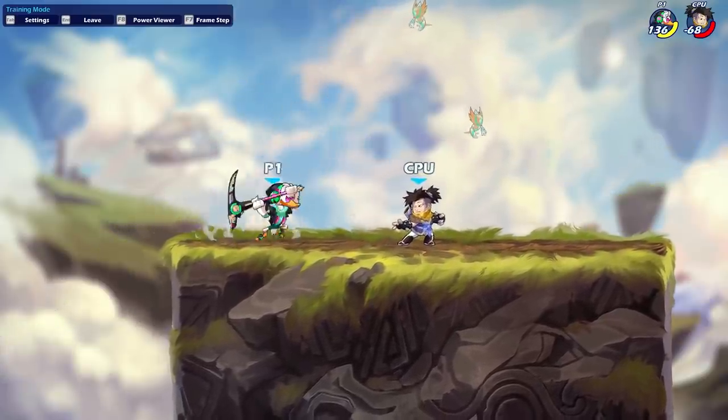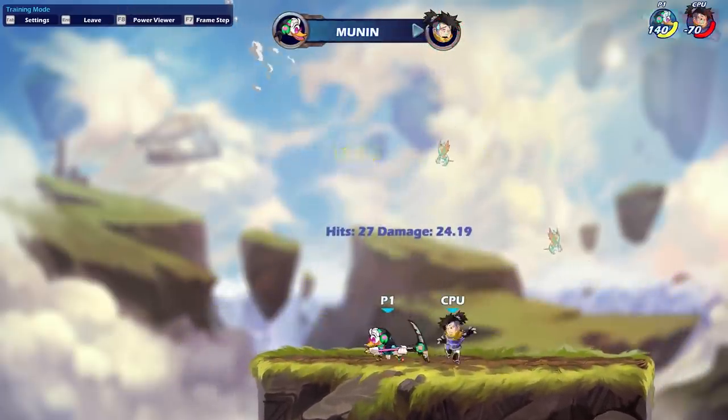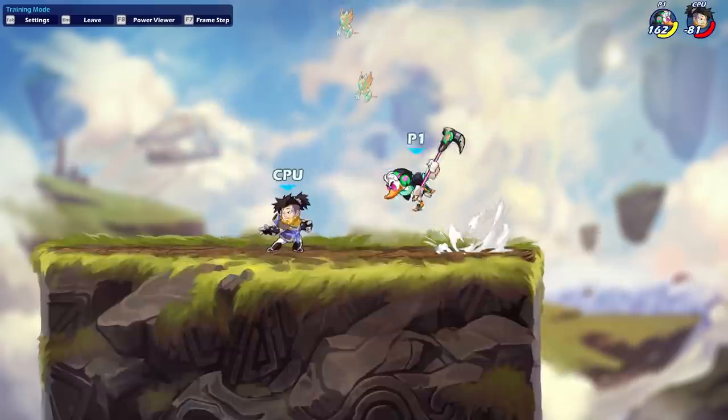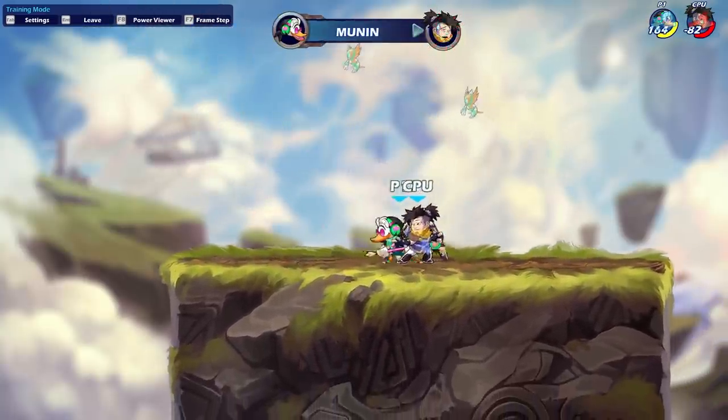Overall, you can cover a bunch of dodges with this move. It's really prime real estate for Scythe because you're hitting people into the air and then you can cover the same area. Be careful though, this move is quite finicky. You might find yourself overshooting or undershooting a lot because of the momentum properties. If you are looking to pick up Munin, I definitely recommend spending some time trying to learn the ins and outs of this move.